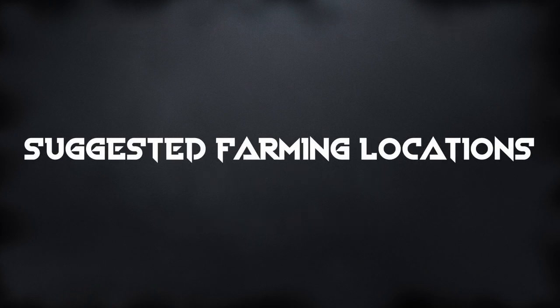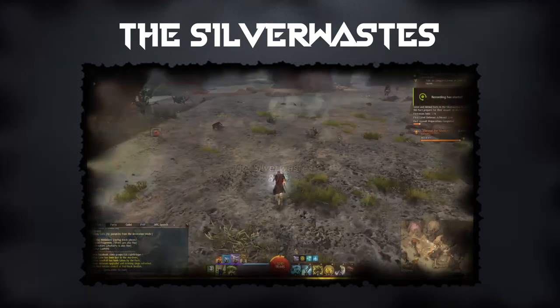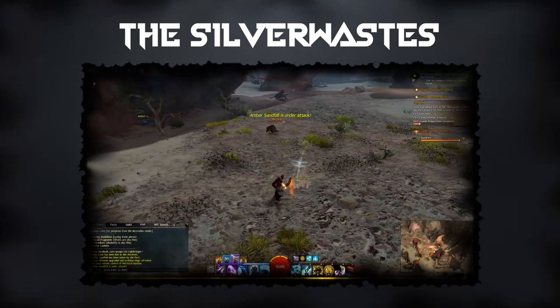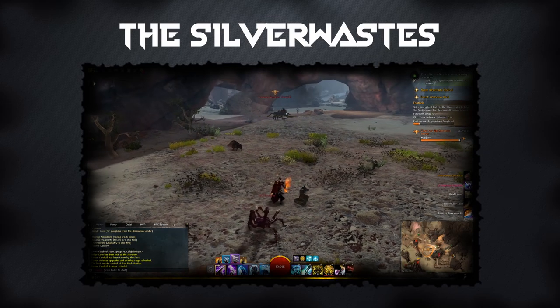Creating legendary weapons can seem like a daunting task, but here is a list of my favorite farming locations to speed up the process. The Silver Wastes is still a great place to farm for materials and gold, as there are always commanders on this map and you can run it multiple times a day without worrying about event timers. When you do the Silver Wastes, you will also receive a lot of Obsidian Shards from opening the Lost Bandit Chests during the Chest Farm after killing the Vine Wrath.